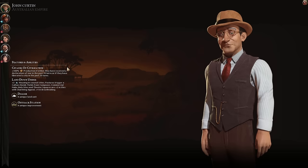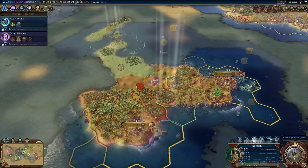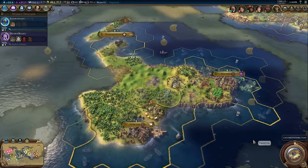John Curtin's unique ability is called Citadel of Civilization. Australia gets bonus production at the start of a defensive war and when it liberates a city. Australia is a civilization that can make great use of their coastal land. The bonus yield from high-appeal tiles can snowball over the course of a game, and the extra housing from coastal starts means Australia can grow large without having to make extra investment into housing. This gives players the flexibility to choose any victory path.